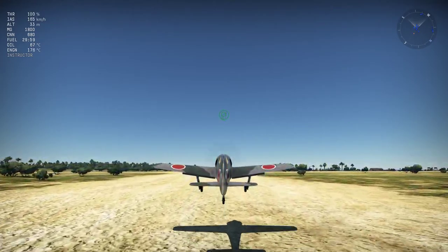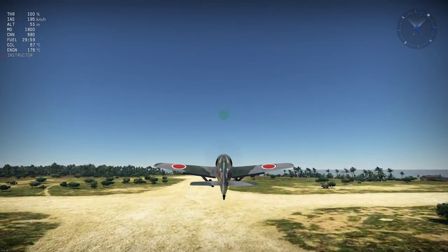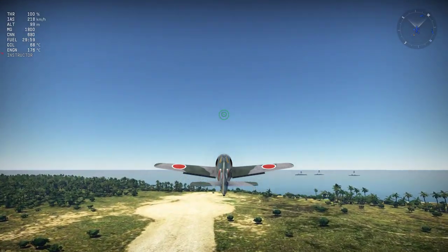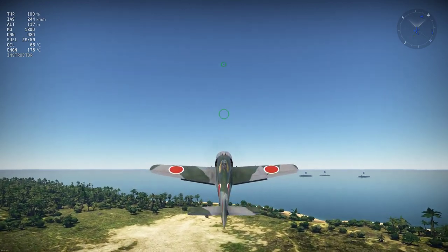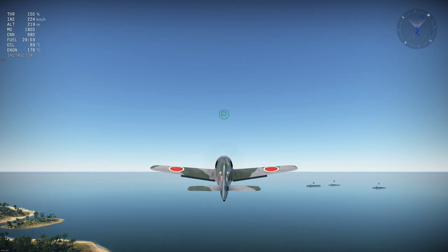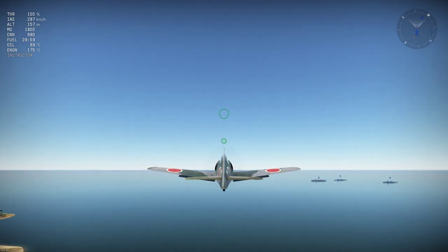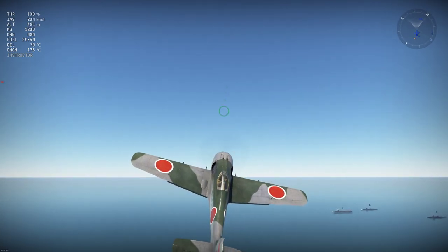It's up on its own. I'm not touching the mouse or the keyboard. I just hit the G key, and so now I'm gonna hit the elevator key down, up, down, up, down.